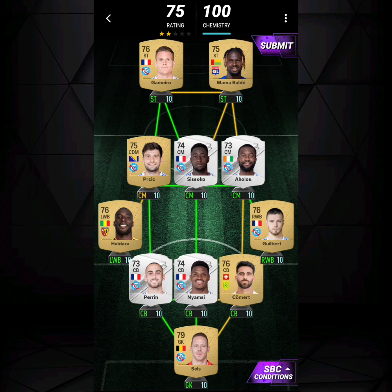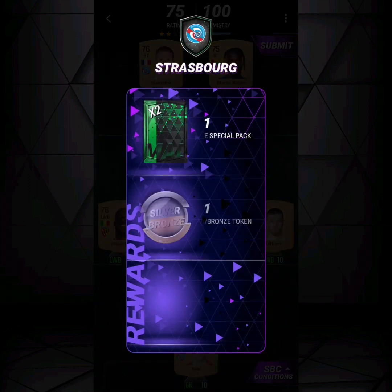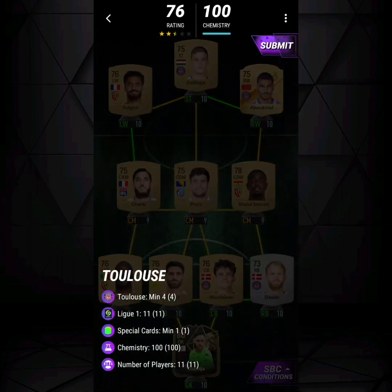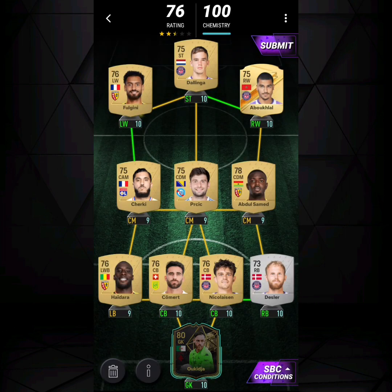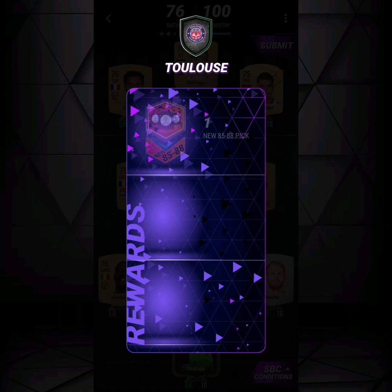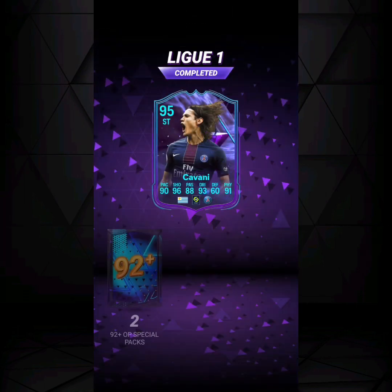Moving on we have the Strasbourg SBC — eight Strasbourg players and three other Ligue 1 players. Strasbourg completed. Then the final SBC is Toulouse, where you need one special card. The special card I went with was Ukija — a very readily available 80-rated Team of the Week card. There you go, the whole SBC is completed.